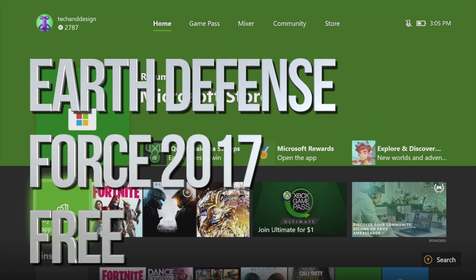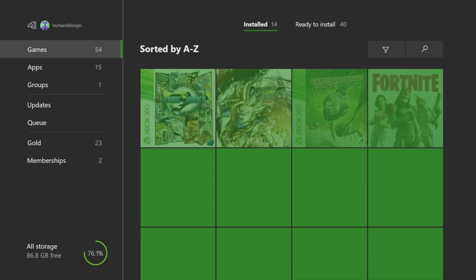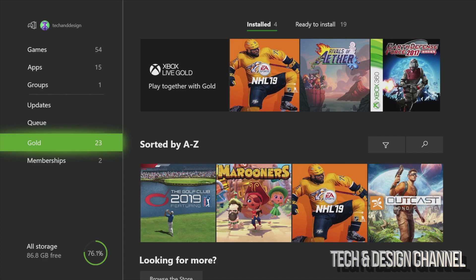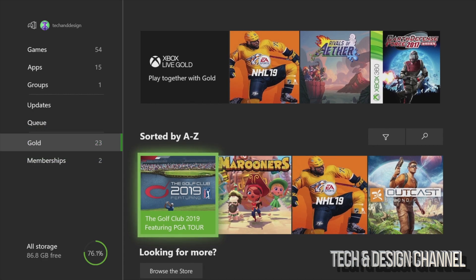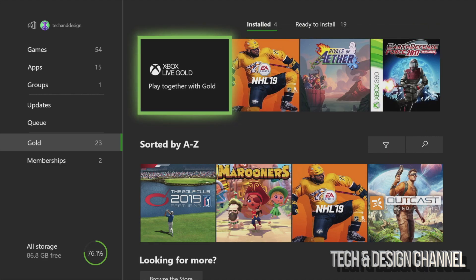Hey guys, on today's tutorial I'm going to teach you how to download some free games using your Xbox Live Gold membership. Let's go right into My Games and Apps. From My Games and Apps, just scroll down and you'll see Gold memberships — let's go into Gold. Right here you'll see the first option, which will tell you the three games that are free at the moment.